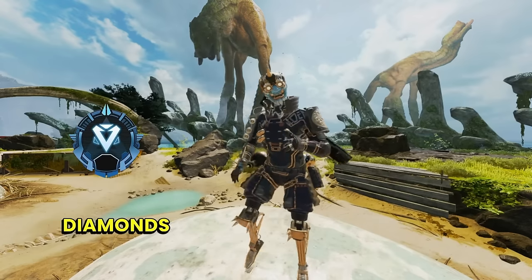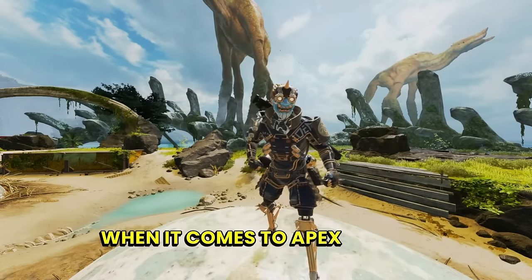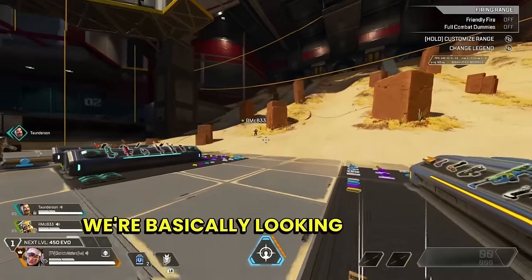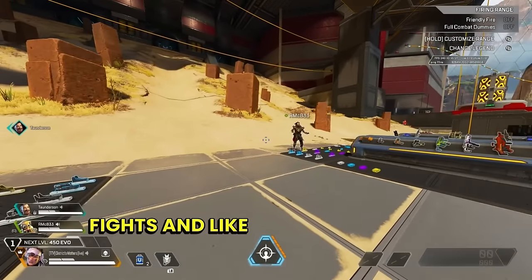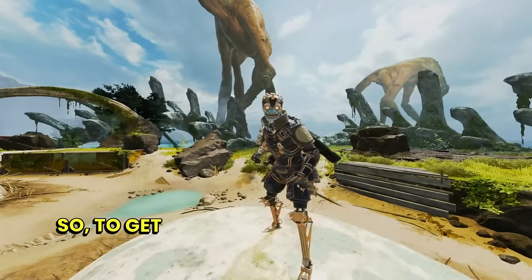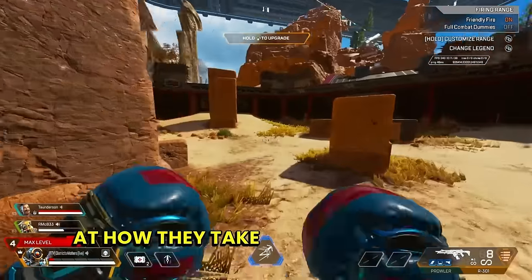Today Legends, we're coaching a couple of Diamonds in Ranked because they feel like they're missing out on some crucial skills when it comes to Apex Legends. We're basically looking to up our game when it comes to Ranked, like taking fights and winning fights mainly. So to get things started, we're going to be loading into the firing range with them and taking a close look at how they take their one-on-ones.